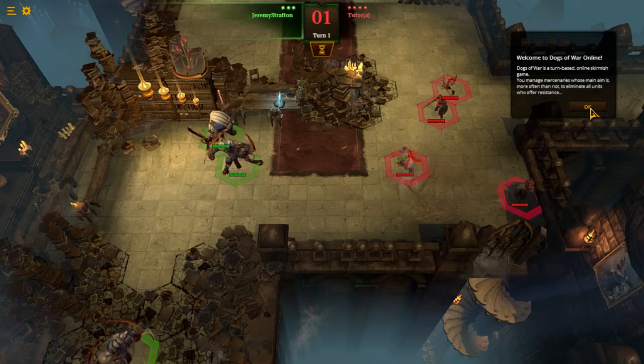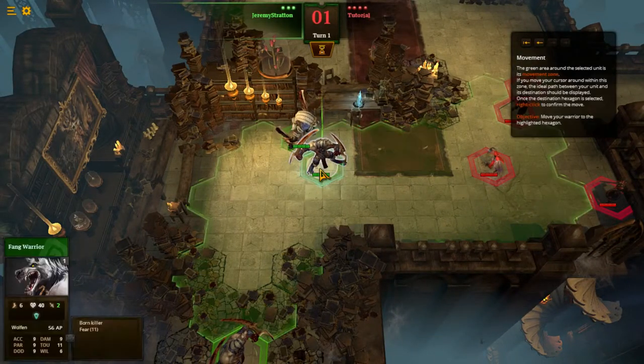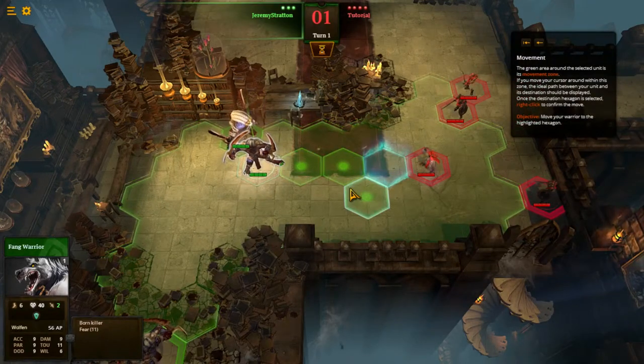So we're going to go through the tutorial. Dogs of War is a turn-based online skirmish game. You manage mercenaries whose main aim is, more often than not, to eliminate all units who offer resistance. Unit selection: left-click on the highlighted unit to select it. The green area around a selected unit is its movement zone. If you move your cursor around within this zone, the ideal path between your unit and its destination should be displayed. Once the destination hexagon is selected, right-click to confirm the move.